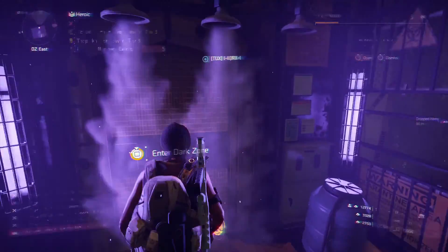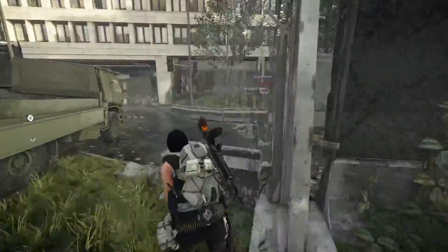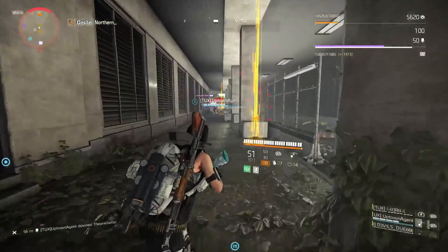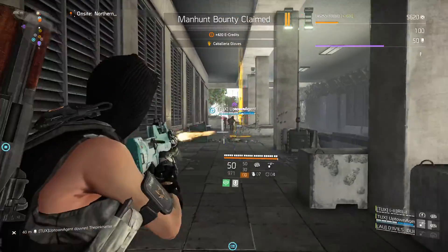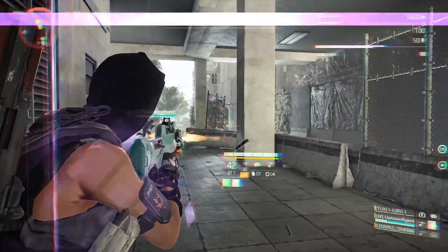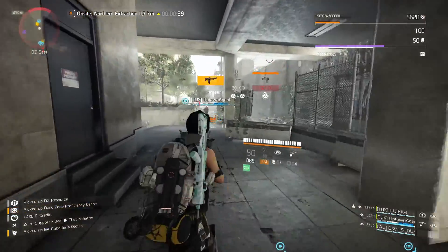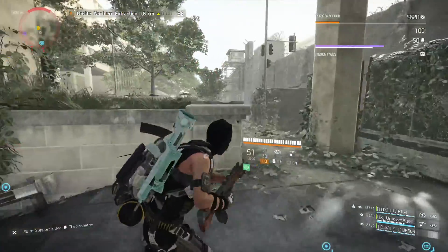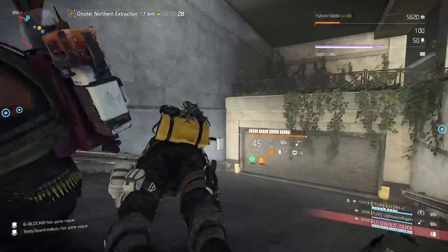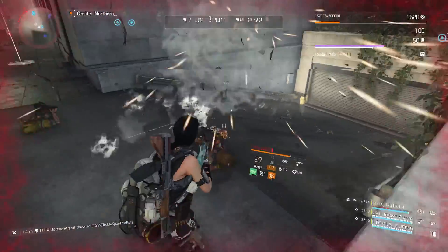Agent deceased. Transmission range limited — proximity coverage only. Safe area entered. Extraction called. Rogue agent nearby — rogue agent neutralized nearby. Contaminated gear detected and retrieved. The shock trap — I need a shock trap to clutch, bro. The shock traps are clutch. I'm keeping the shock trap.